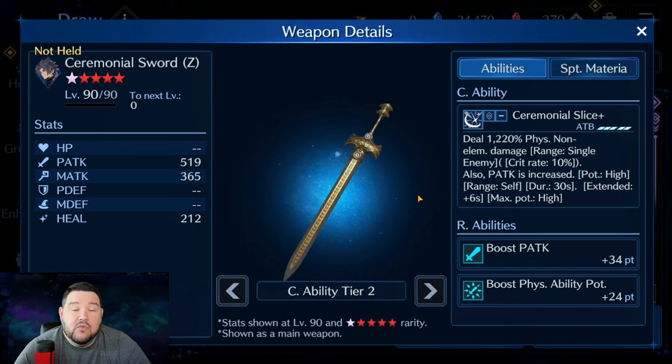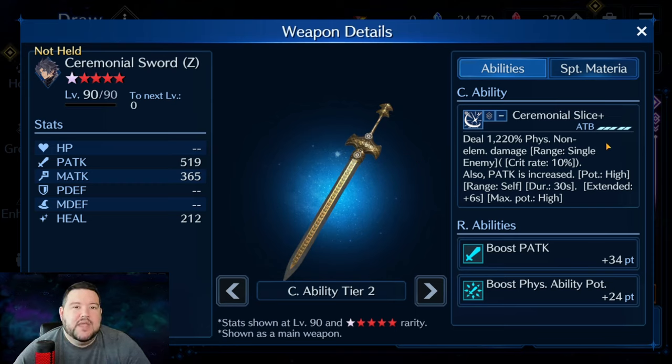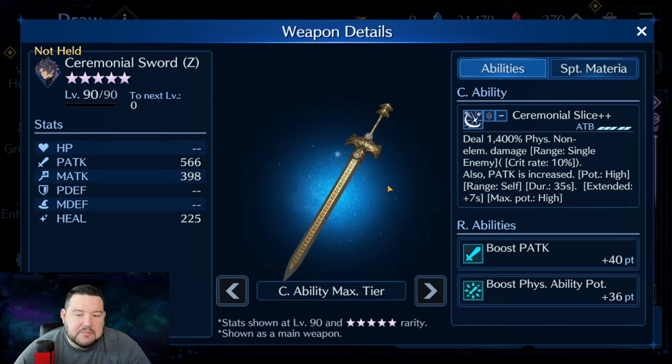The downside is that normally when you buff yourself you want to hit damage numbers over and over, and this takes a little longer. However, the common denominator between four and five ATB is 20 — with a four ATB move you use it five times, with a five ATB move you use it four times. But because you're hitting even on the buff, I think that comes out equal. And with a 30-second buff window, you're not going to get off 28 attacks anyway.